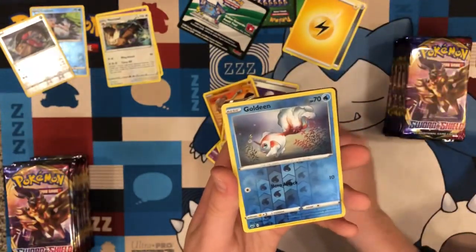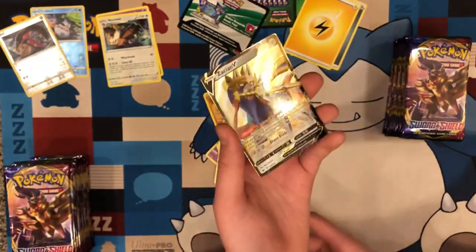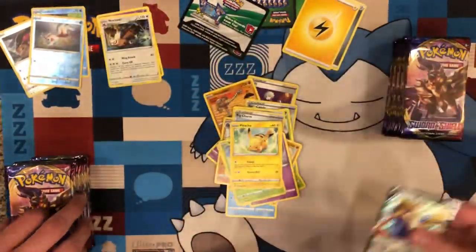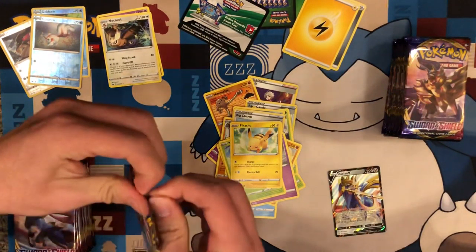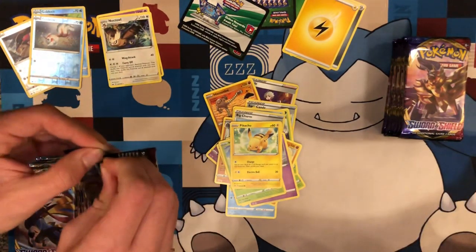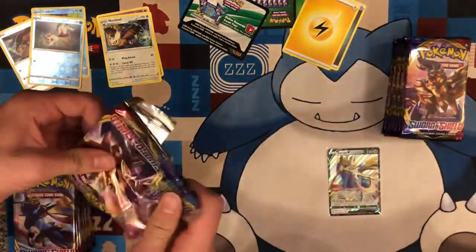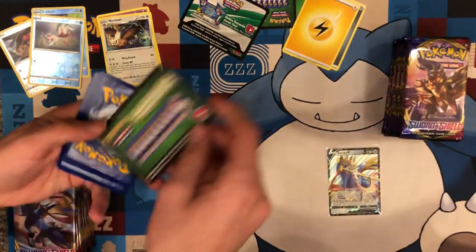Pikachu. Reverse Golding. A Zacian V — our first Zacian V. The packs have not been kind. I've lost my technique to opening them. No bueno.